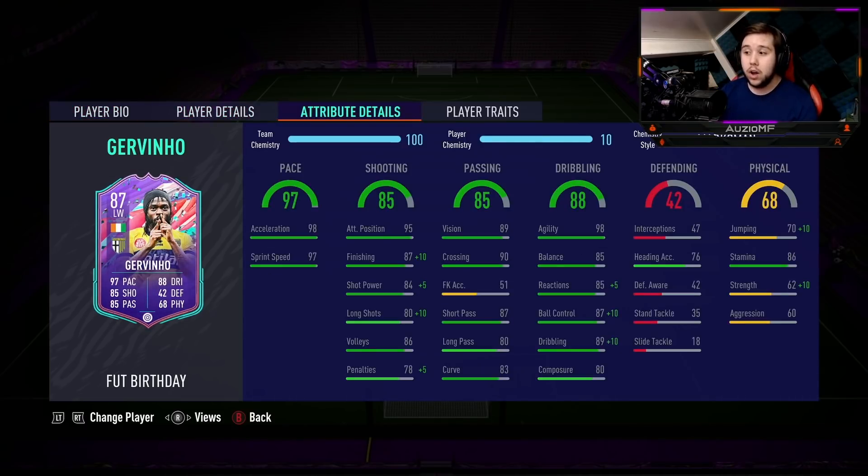His dribbling ability: 98 agility is absolutely insane, 85 balance, 90 reactions, 97 ball control, 99 dribbling, and 80 composure. The composure is quite low but everything else there looks top tier.